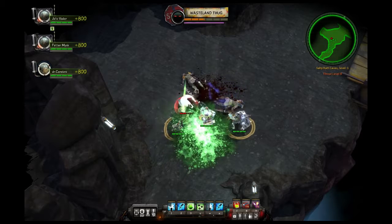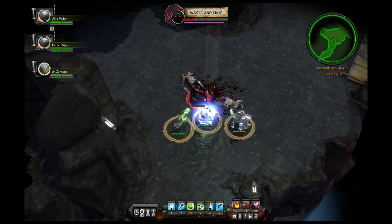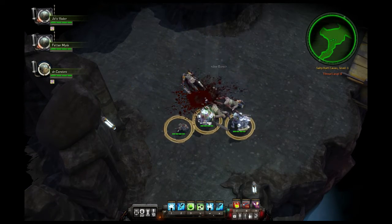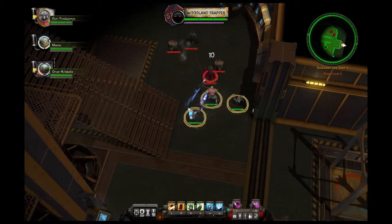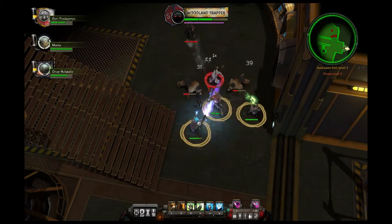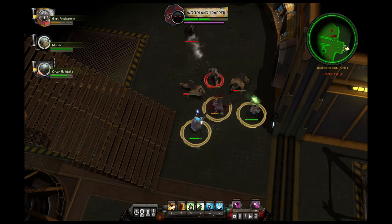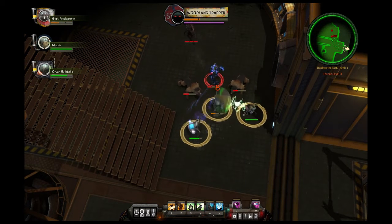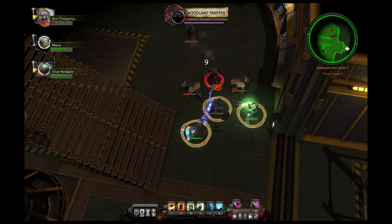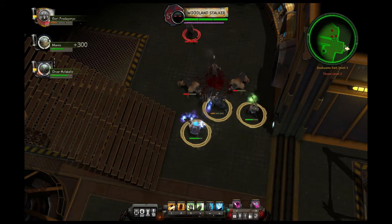Each member of your squad will bring two abilities to the table. A tank class will bring two abilities that generate threat. A ranged DPS class offers crowd control abilities. And the healing class offers healing abilities. Managing these abilities correctly is the key to victory. Just like a party in an MMO, make sure your tank has the enemy's attention and drain down their health bars with your supporting members.